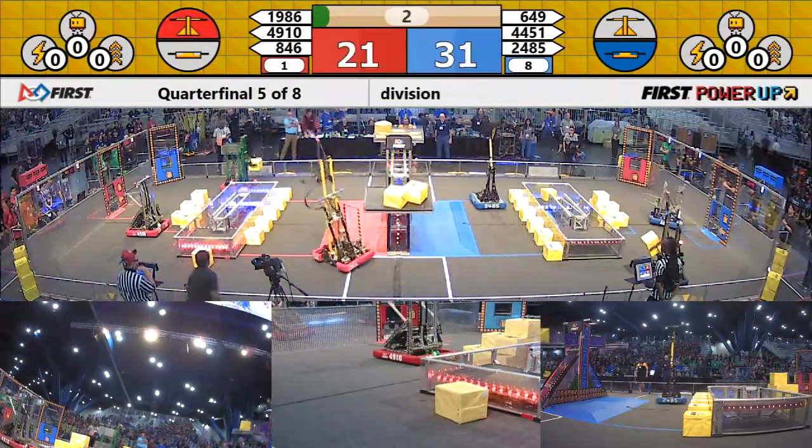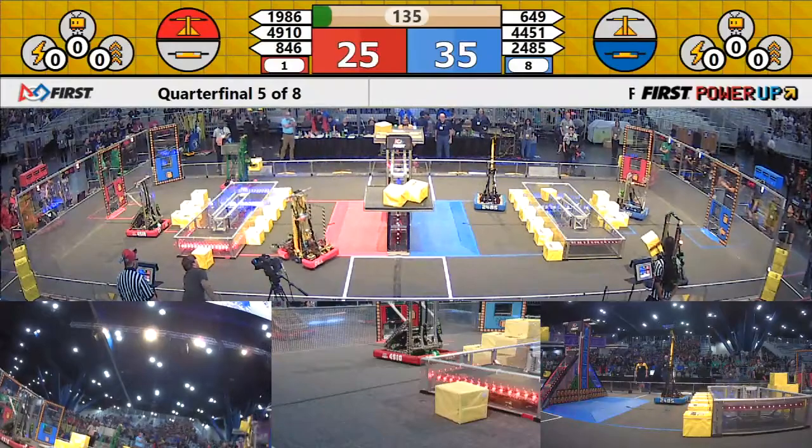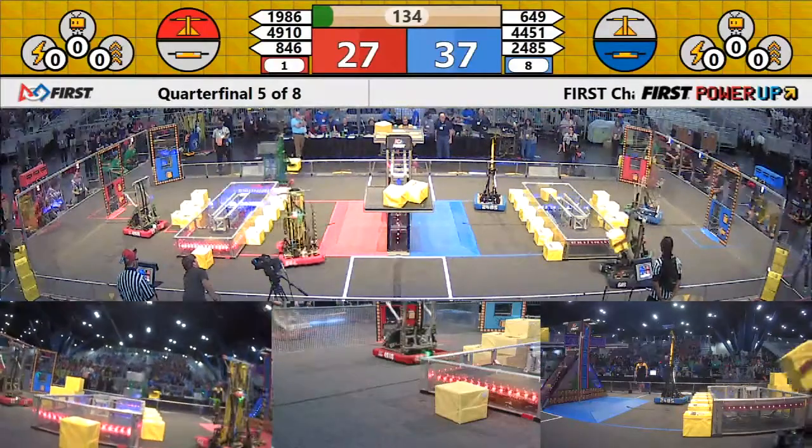Blue at their scale. Monkey Monkey's reloaded. Two cubes in autonomous for the Red Alliance. 26-36, advantage blue.